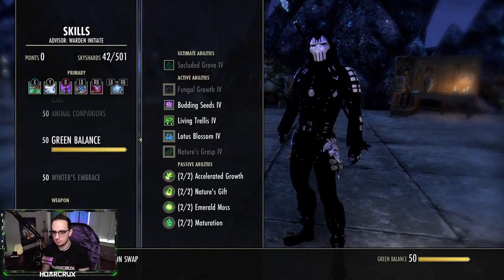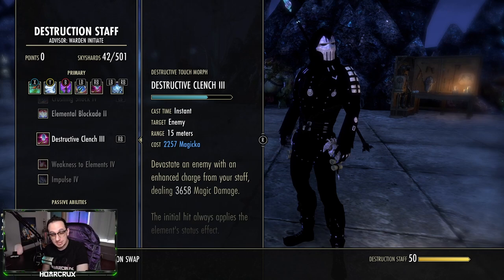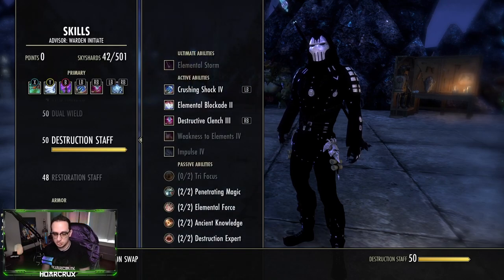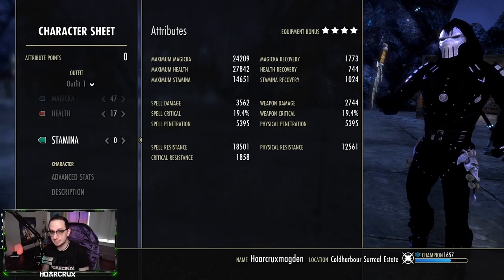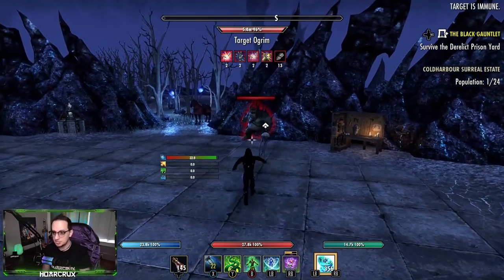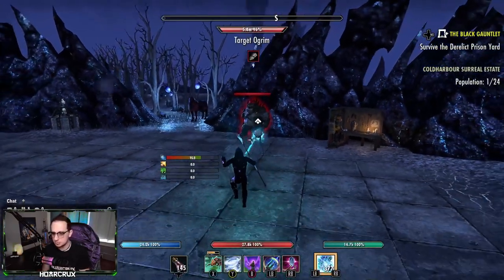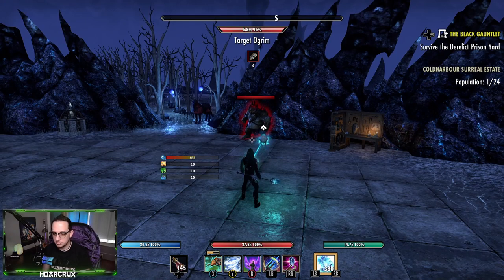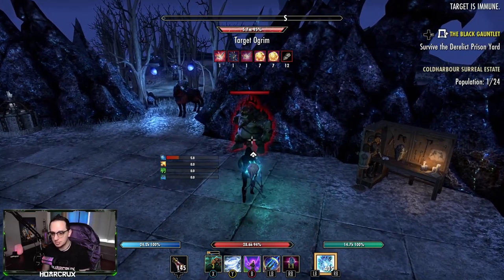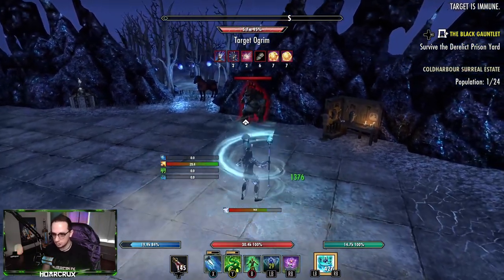Build two is very similar to build one except instead of Elemental Blockade you run Destructive Clench on the front bar. Destructive Clench is a guaranteed root, always applies all status effects, and increases weapon and spell damage by 600 every single cast — that's a huge amount, almost usable as a spammable. Your weapon and spell damage will get well beyond 6k in Cyrodiil with everything procced.